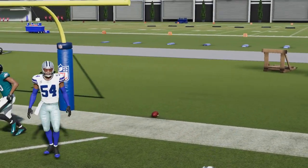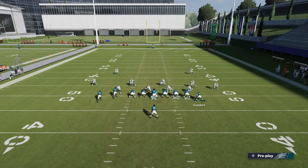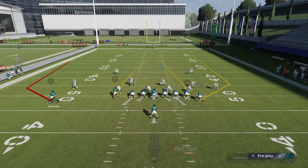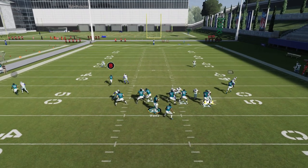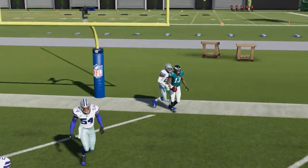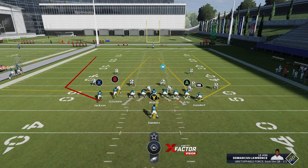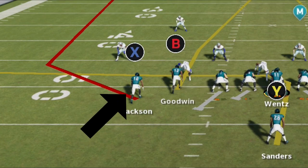The only change I'd make is putting Ertz on a drag. Then do the same motion snap and let the B route get right up the center — you get a touchdown right over the top. So this works against either man one or cover two. You can motion out either receiver, but this one is really the best. Make sure Ertz isn't getting in the way of the B route — pass block him or use another option. It's an easy read: cover two, hit the B route; cover one or cover zero, hit the X route.